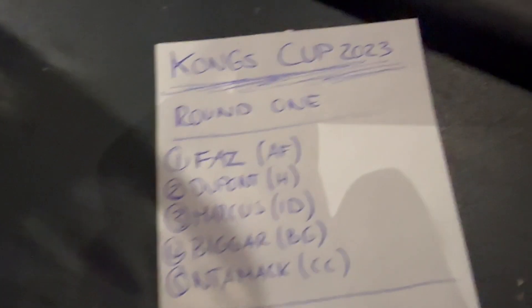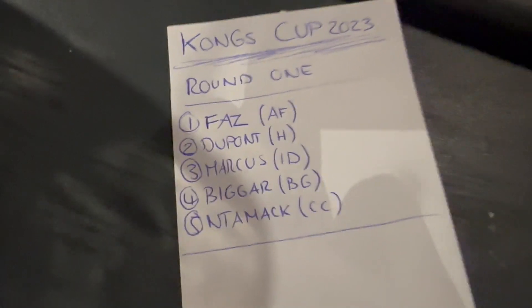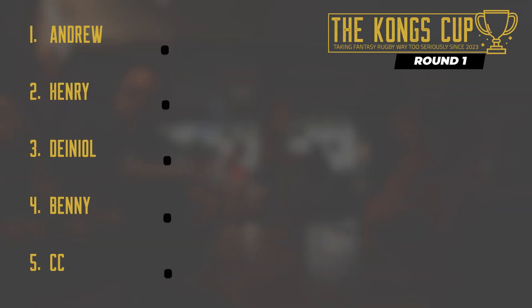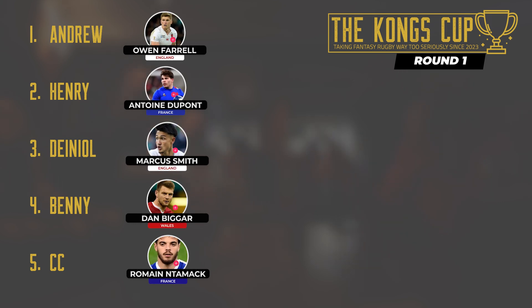Time for the selections. Andrew goes first with Owen Farrell, followed by Antoine Dupont. Marcus Smith goes third. I went for Dan Biggar and CeCe's gone for Unmac. No surprises that fly-halves dominate the picks, and Dupont also makes the cut going second overall.